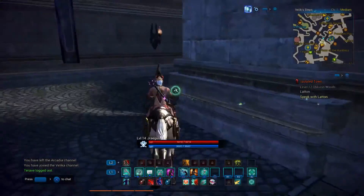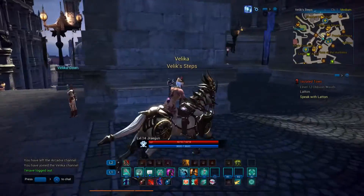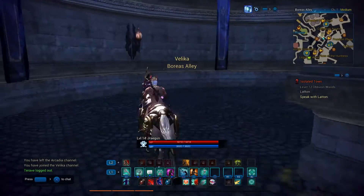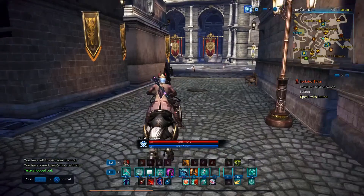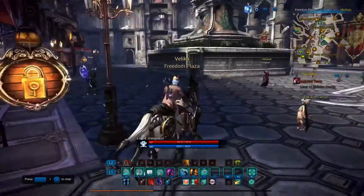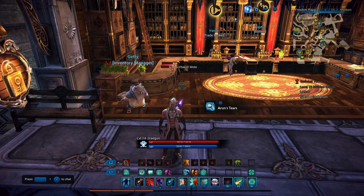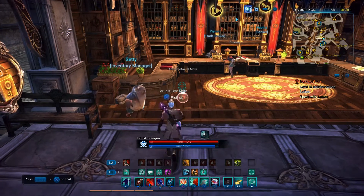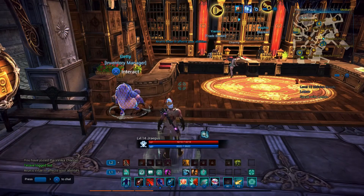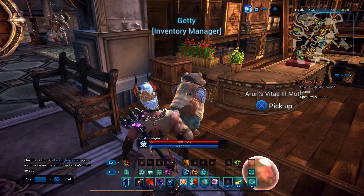Number 7: inventory space. When you start out it's going to be very limited — only about 40 slots — which really isn't enough because you'll probably pick up more than 40 items in the first couple of hours. Head over to the first town, Velkia, and buy as much inventory as you can. You can get another 40 slots for about 400 gold, which should be easy with a founders pack by selling some gems, though without one it may be a bit of a grind.